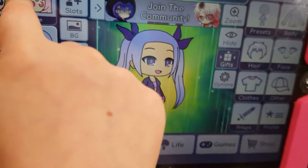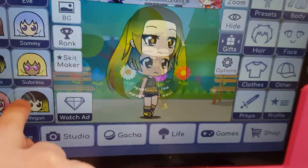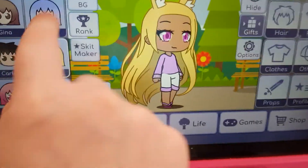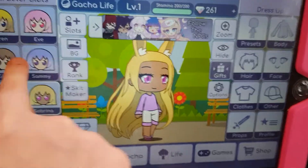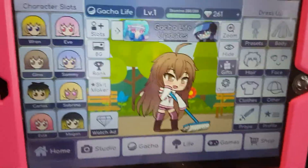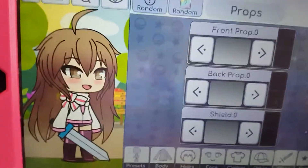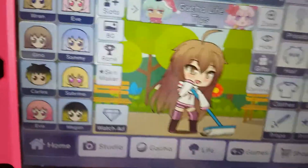I want to check on my other characters. Ah, they still look the same. I just got to check on Gina. Oh my gosh, she looks so creepy. Now I'm going to say that one more time. Sword. Then broom.